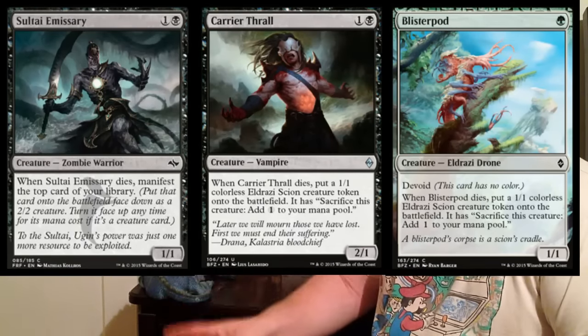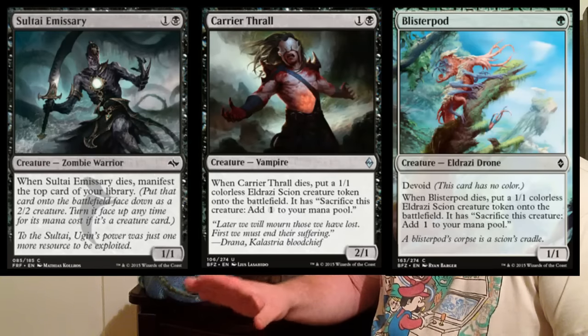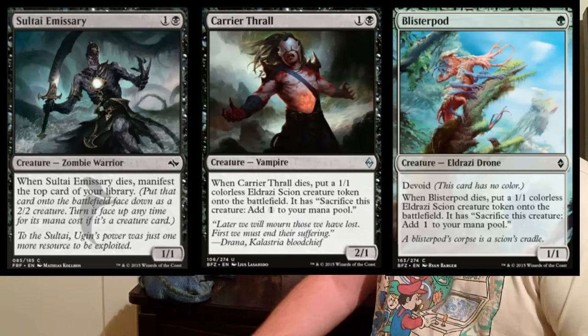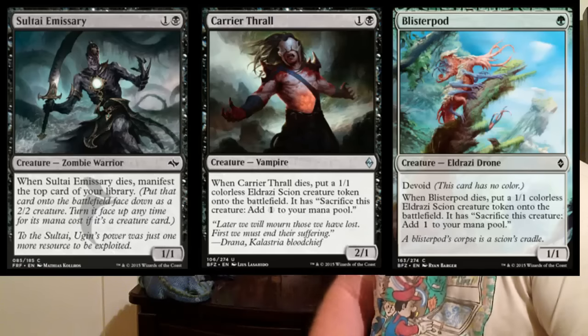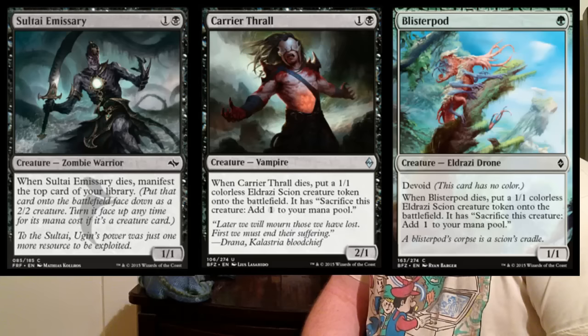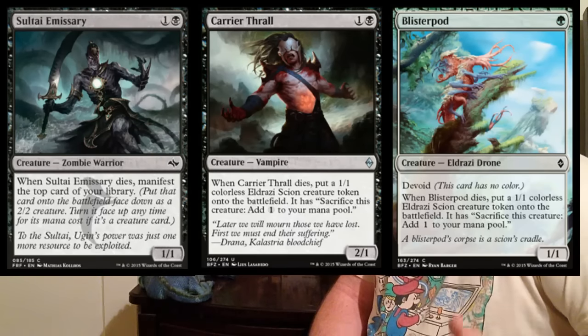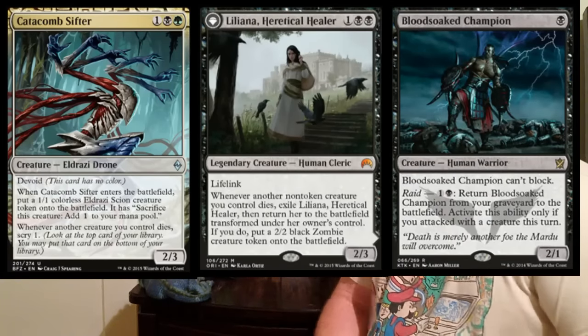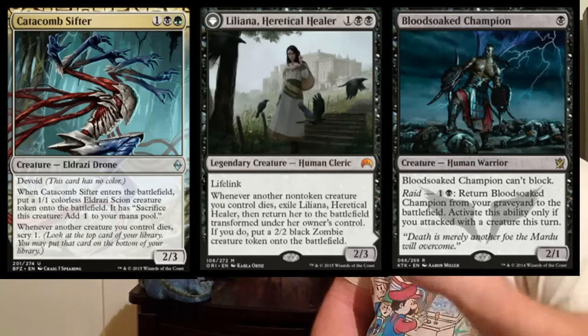In a green shell you can play Den Protector at two to get things back from the graveyard for extra mileage. Sultai Emissary and Carrier Thrall are the two you'll see most often. I personally like Carrier Thrall a bit more — I like having a creature you can choose to sacrifice even without a Husk. Cards that help the deck along include Catacomb Sifter, Liliana, Heretical Healer, and Bloodsoaked Champion.